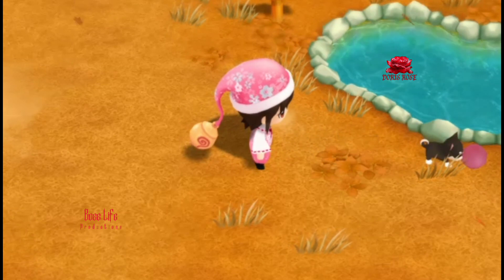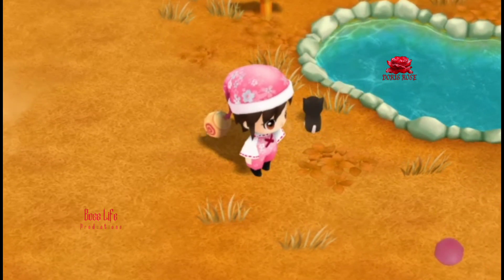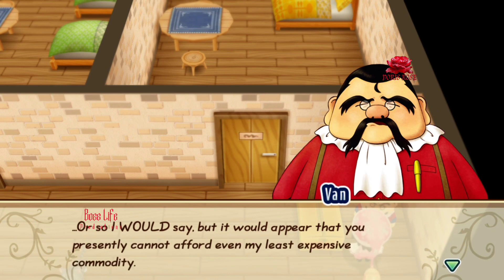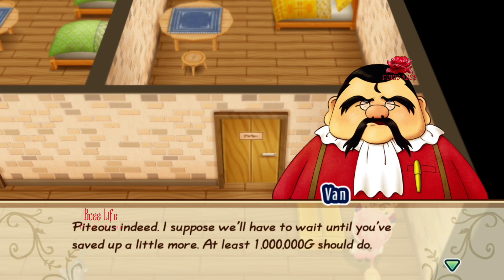Every so often you win a contest by mail and you're given a gift — it's Van's Sauce. If you give it to him while he's in one of his shops, he will show you exclusive items that you can only get by giving him his sauce. You also have to have over a thousand in gold.